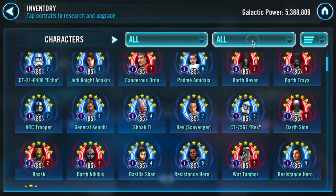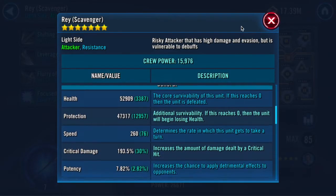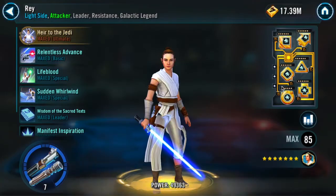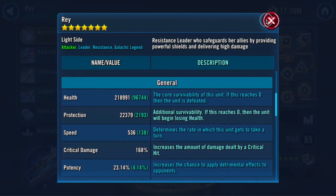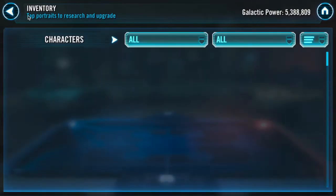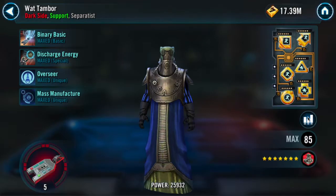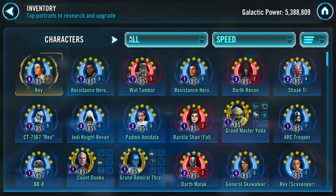In terms of mods, things are not looking too great for them. Rey Scavenger here at 260, so I definitely have an advantage there. The Rey is modded for all health and a fair bit of speed, so she's as healthy as he could possibly make her. And then he has Watt here as well, very nicely at relic 5 and very fast. I wonder what his reasoning is behind getting such a fast Watt — if it's for squad arena to put out more tech quicker, that could be it.